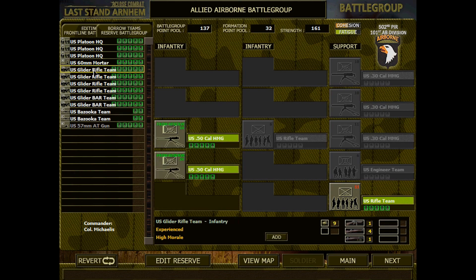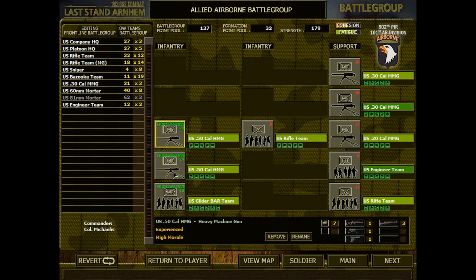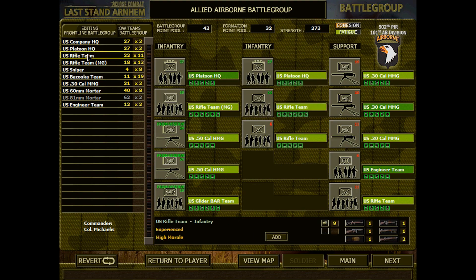Maybe we'll give them the .50 cal heavy machine guns. That sounds pretty annoying to deal with, so let's do that, and the BAR team. I also have three .30 cal medium machine gun teams, so now they have a lot of machine gun firepower here, which I'm actually not that happy about, but oh well.